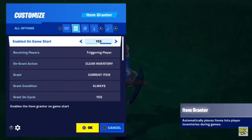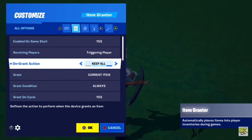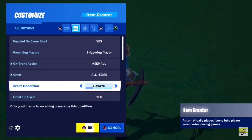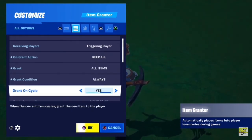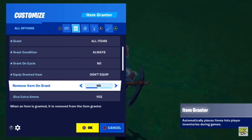Customize it. Enabled on Game Start: Yes. Receiving players: Triggering players. On Grant Action: Keep all. All Items. Grant Condition: Always. Grant on Cycle: No. Equip Granted Item: I'll just leave it on Don't equip. Remove Item on Grant — this only matters if you have the Respawn of the Sentry set to Yes, so other people can shoot it and get the same weapon as you. So if you do want to have multiple Sentries and only the first person to kill it gets the weapon, then set this to Yes.